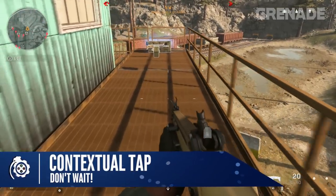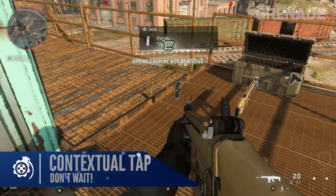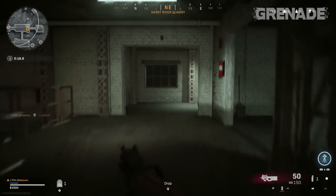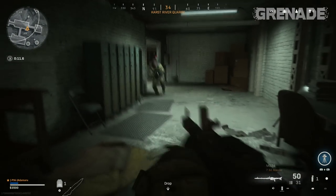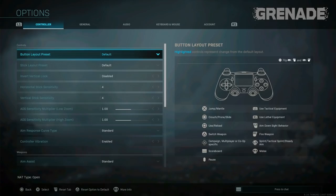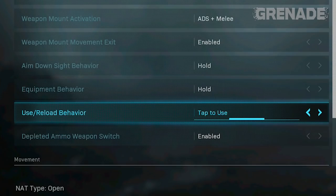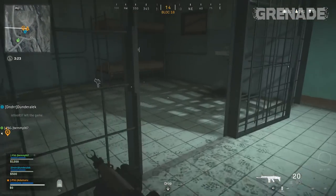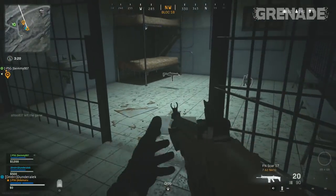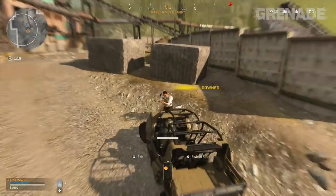Let's start with controller tips and tricks. By default you must hold down square on PS4 or X on Xbox to pick up any weapon. This is too slow and can make the first weapon you find impossible to pick up in time — you become a sitting duck. Go into your menus, down to weapons, and change use/reload behavior to contextual tap. This makes opening crates, picking up weapons, and replacing weapons all a single button press. You'll loot quicker, move more often, and get into vehicles instantly — imperative when escaping the gas or an ambush.